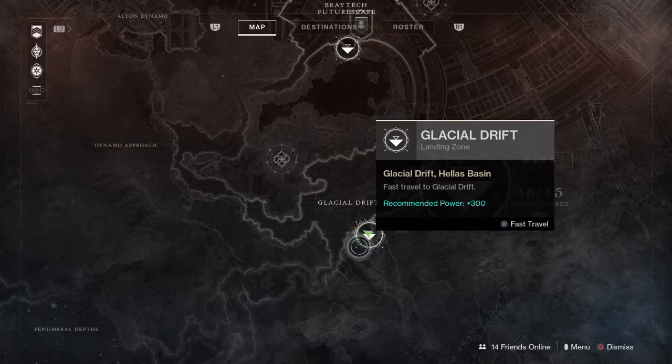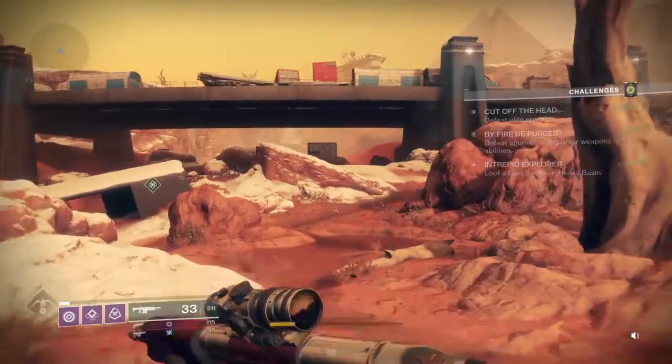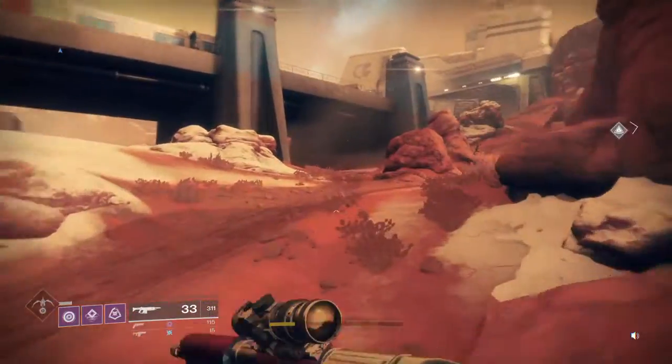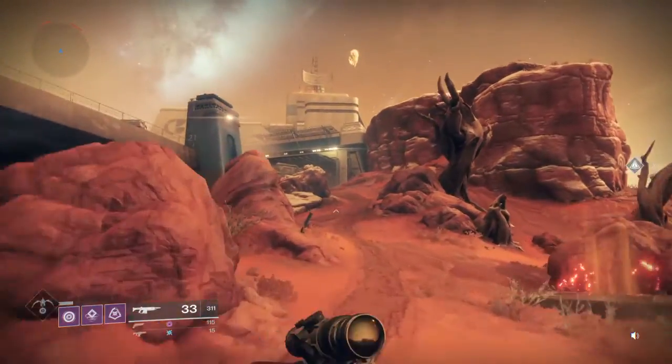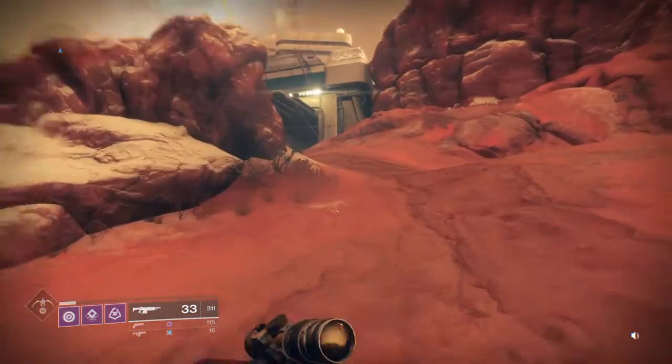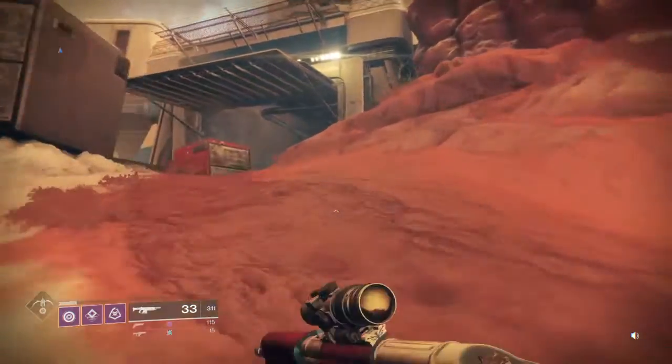First things first, you're going to need to fast travel to Glacial Drift. After you get to Glacial Drift, you're going to have to go up here — you see that building before me? That's where you're going to have to go. It's in there on the catwalk.